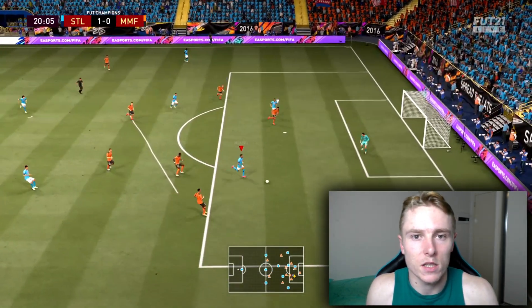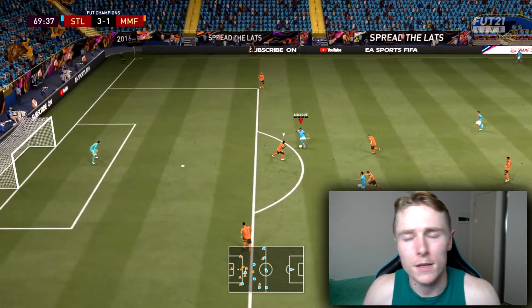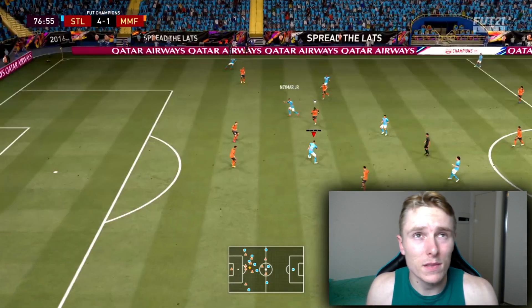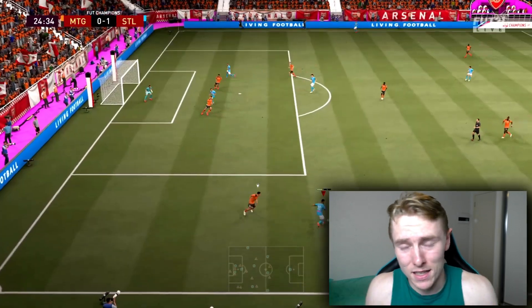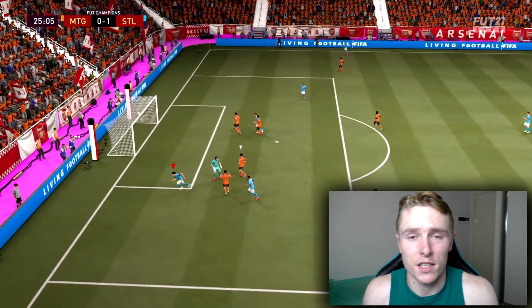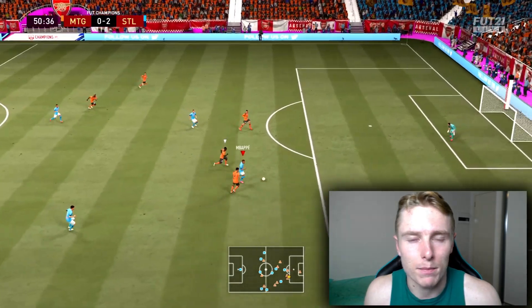In my opinion, the best variation of the directional nutmeg is the speed boost out in front at that diagonal angle — around the 65 degree or 275 degree angle area, basically in the diagonal direction. I find this is the best variation to use, and I usually use it anywhere I can try to get into space and burst off. I'll keep the details for the next segment on when to use the directional nutmeg.